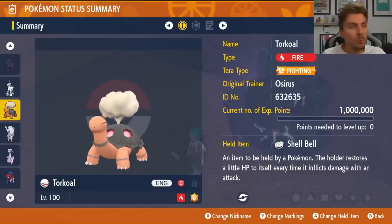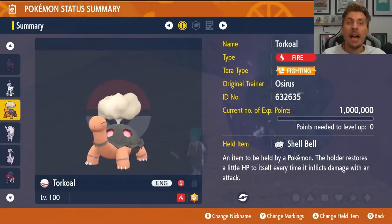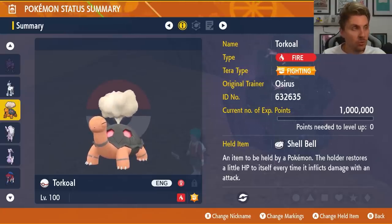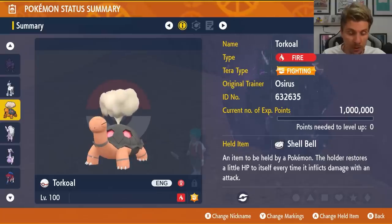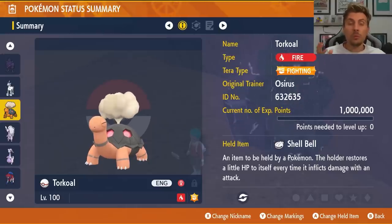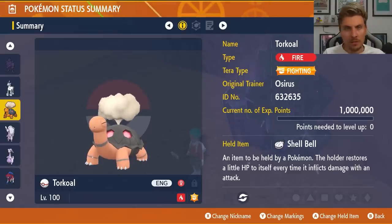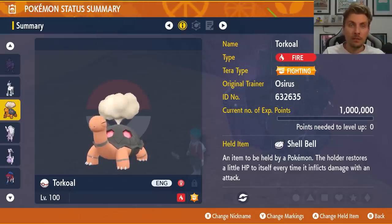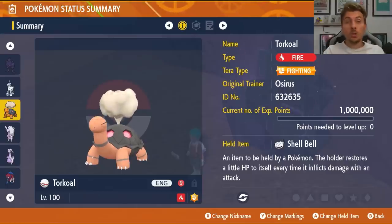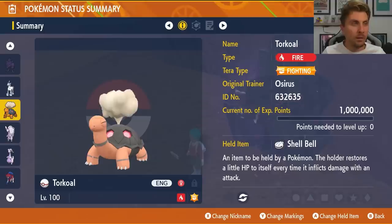Next up is Torkoal, the fire type with Fighting Tera type, level 100, with Shell Bell as its held item. It's a very unique and strong defensive Pokemon. Going against Rillaboom it will resist grass-type attacks and for the most part won't worry about the big physical attacking moves except for Stomping Tantrum. When you Terastallize you won't have that ground weakness anymore, though you will obtain a weakness to Acrobatics. By that stage you should be set up enough that you won't need to worry about that big physical attack.